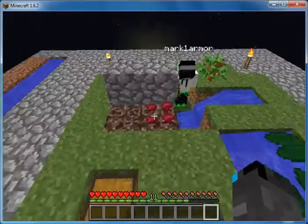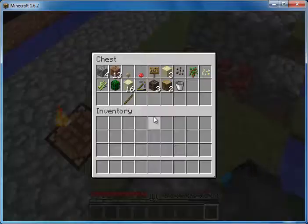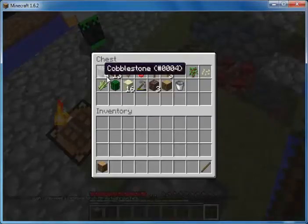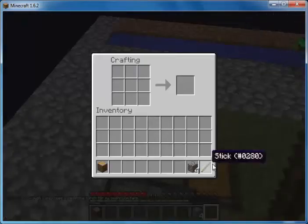Alright, look over at the farm thing — you see what I did? I'm gonna make a stone hoe. Put a torch on her.